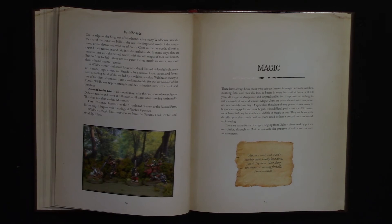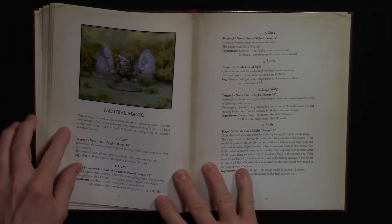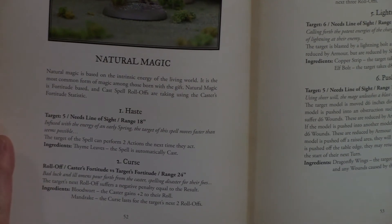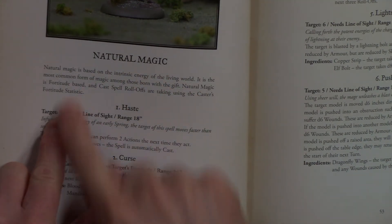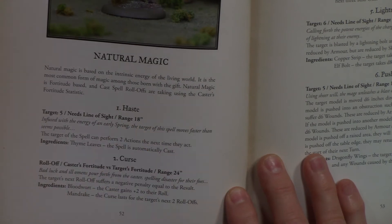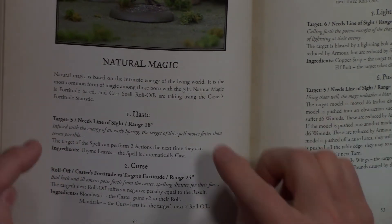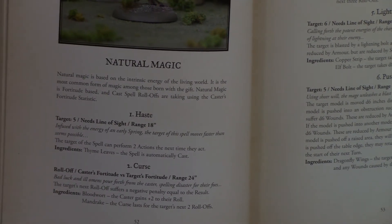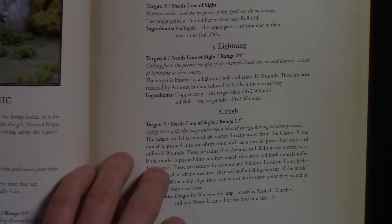The magic section covers the spells used in the game. Natural magic is the first school — each spell listing shows what stat the caster uses, range requirements like line of sight within 18 inches, a flavorful description, the actual game effect, and any ingredients required. Running out of ingredients means you can't cast. Natural magic spells include cure, luck, lightning, and push — six spells per school.